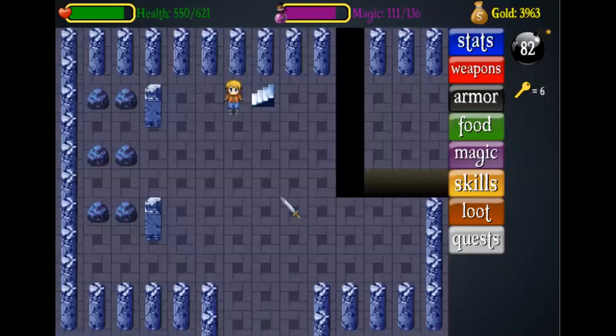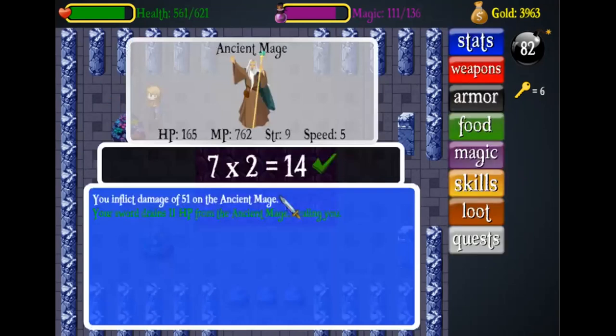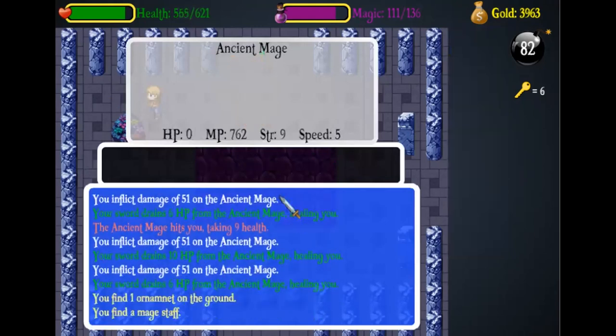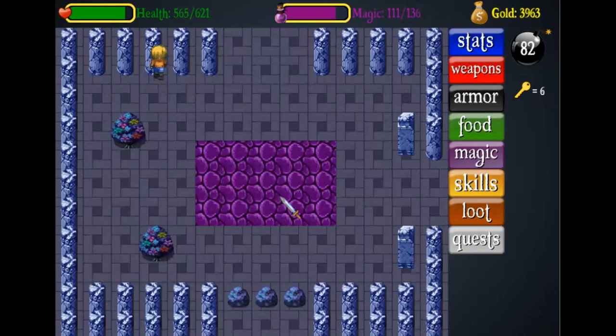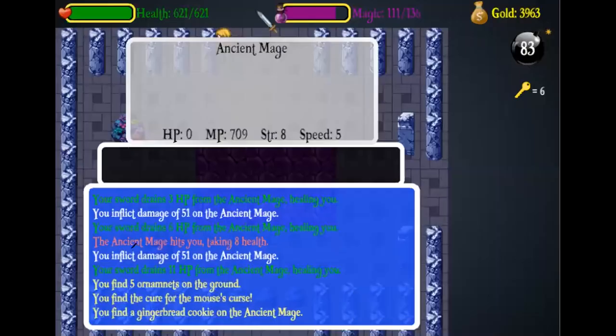I am now in the vault of shadow soul. It says find a cure in the vault of shadow soul for the mouse's curse, and the evil wizard has the cure. So basically what you have to do is keep on fighting enemies until you face a wizard and hopefully it will drop the cure. I am fighting the ancient mage — it does not drop the cure so we keep going. Now I have found the cure — I've just defeated an ancient mage and it dropped the cure, so now I can continue on and give the cure back to the mouse.